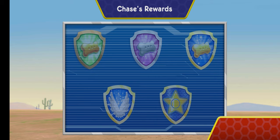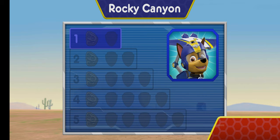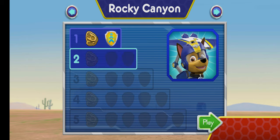Nice flying! You earned a new reward! You earned the 50 pup treats badge! You earned the 100 pup treats badge! You earned a new badge! We collected the speed boost! You found the dino bone! You've unlocked the next level!